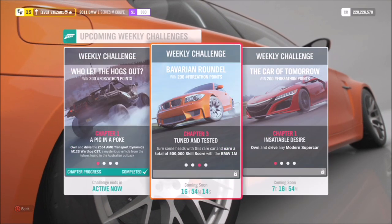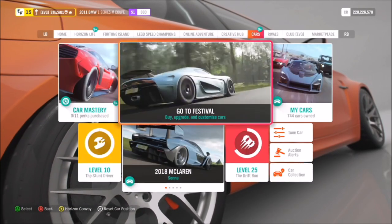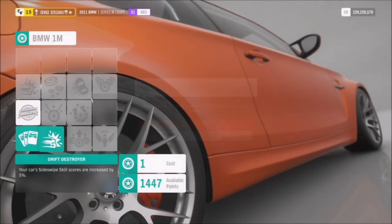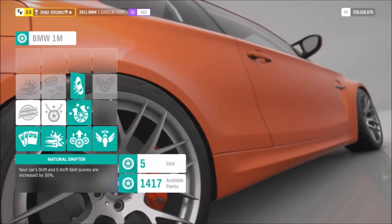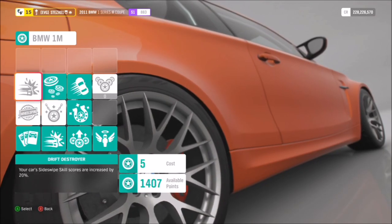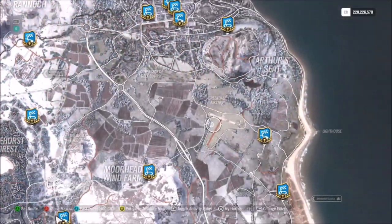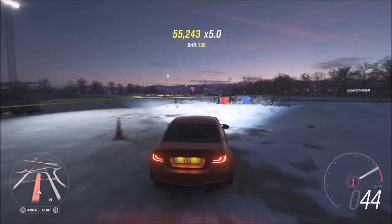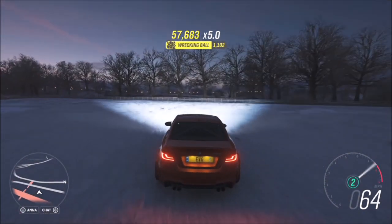The next challenge wants you to earn a total of 500,000 skill score in your BMW 1M. I'd recommend buying out the car mastery perks — not all are useful, but some will help, like 30% extra on drift skills and side swipe skills. Then I recommend going to the Greendale airstrip, which I always recommend for skill score challenges because there's a ton of stuff to smash into.